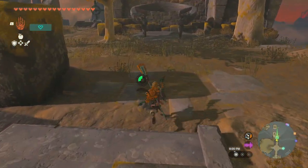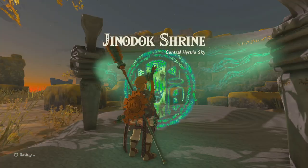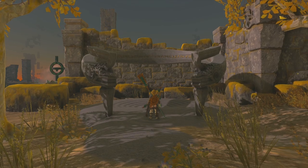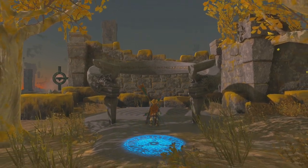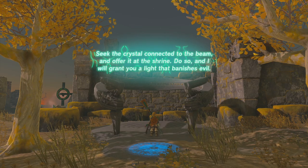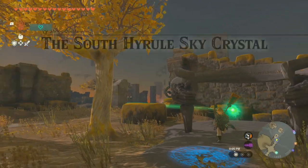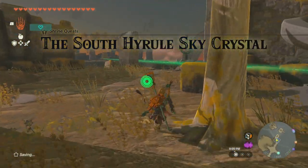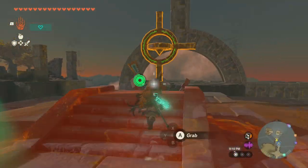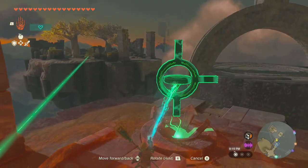I don't know if you'd want to watch a video where I do that sometime. I'd almost want to make a list of what items do I need and how many. Okay, so we made it to the Djinn Dark Shrine — this will be number 101. Seek the crystal connected to the beam, do that and I'll offer you the light that banishes evil. This seems a lot easier than I thought it would be.